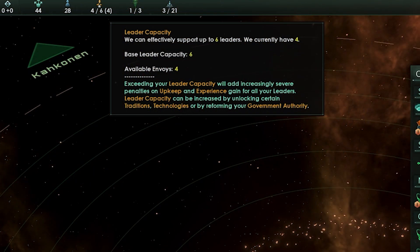We've told you what this pack contains — now here's how to get the most out of those various features. In 3.8 Gemini, we reintroduced the leader cap. There are traditions, ascension perks, civics, technologies, and leader traits that give you various options for getting additional leader capacity, or even getting leaders who don't count towards your capacity.